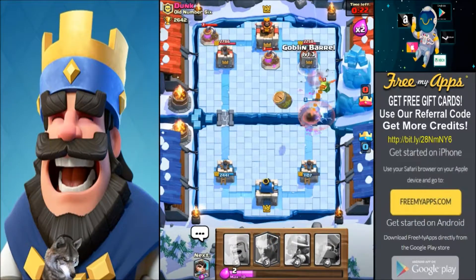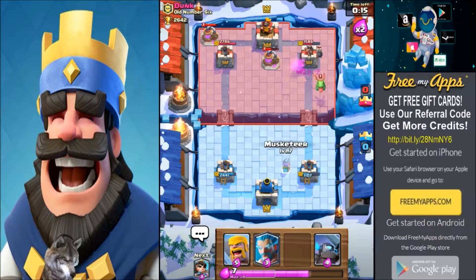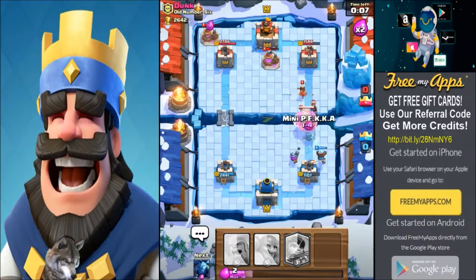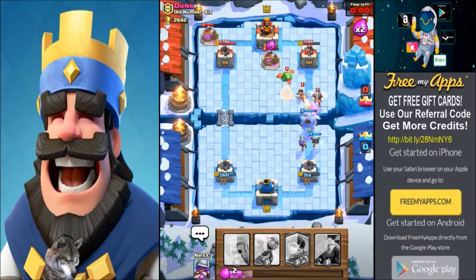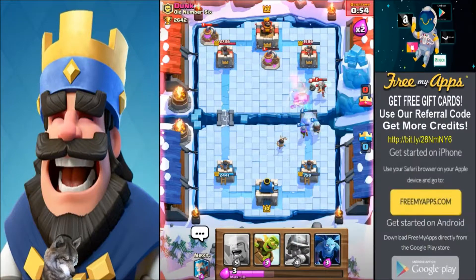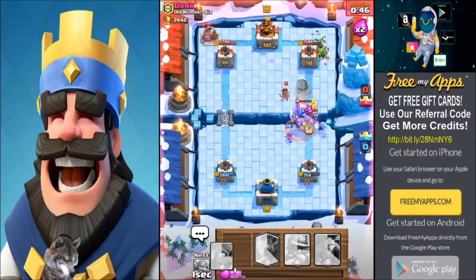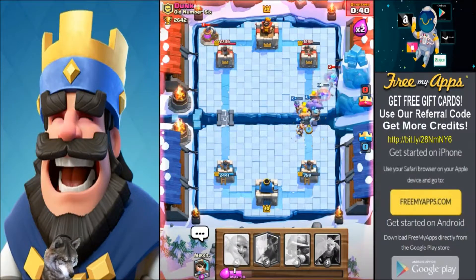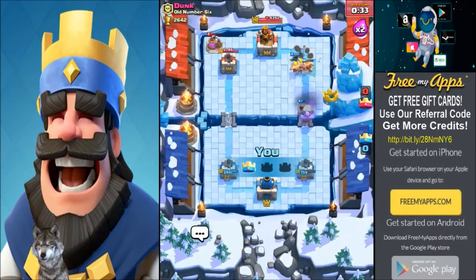We need to take this dragon out. We're gonna spawn another Bowler in front to barrel them out of the way. We lost our minions though. We're gonna counter-push, choosing mini PEKKA this time to stop that royal giant. Roll that ball — he's got a good counter to my Bowler with all those troops. We threw out barbarians to see if they can make it farther. The Bowler is still alive, tanking pretty well.